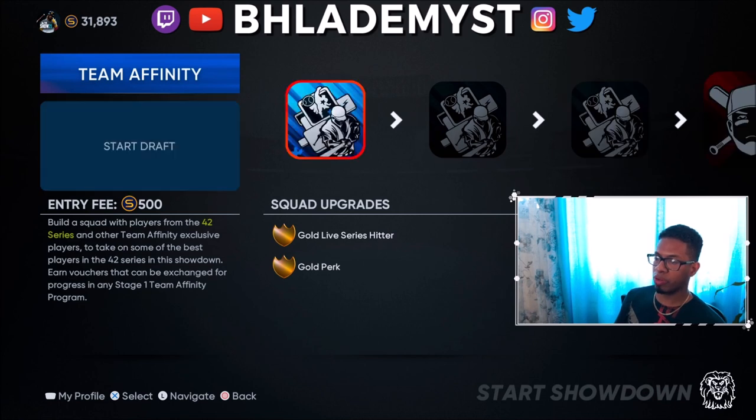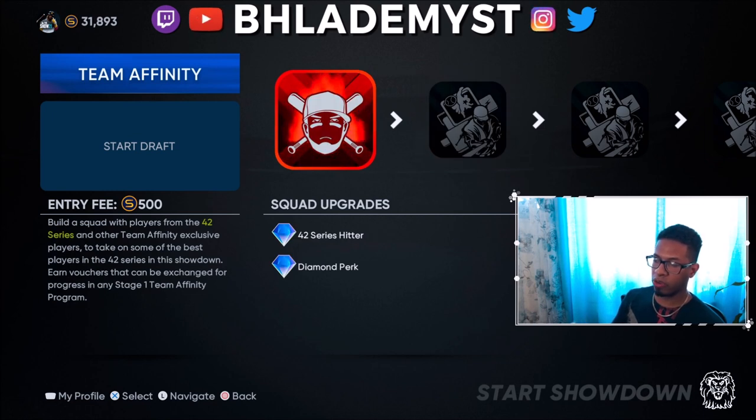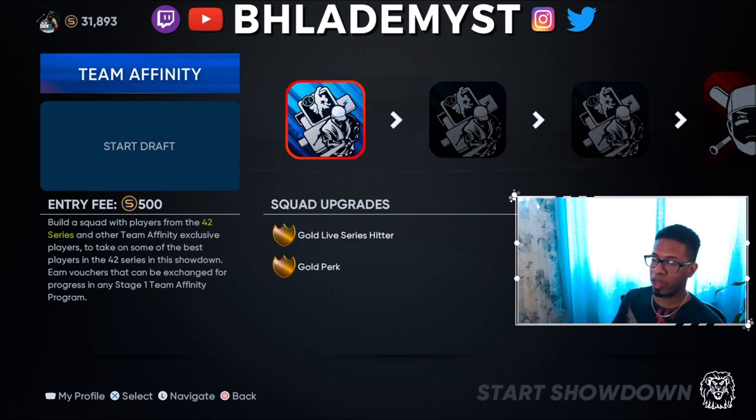How showdown works: you draft a team and there's an entry fee, but you can get all of that back and then some. Each little blue icon is called a mini game; each red one is called a boss game. If you fail a boss game you have to restart, pay the entry fee again, and draft a completely new team. If you fail any of the blue mini games you just continue on — you won't get the squad upgrades but you don't have to restart.